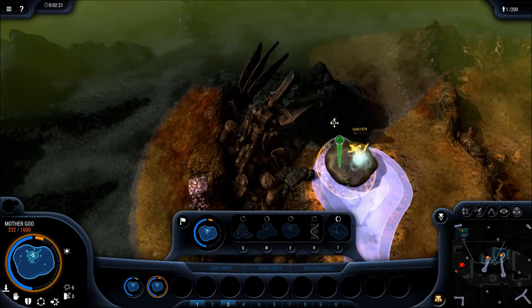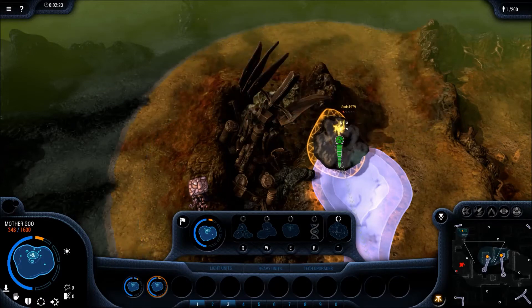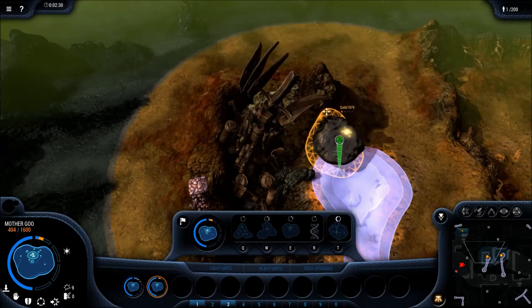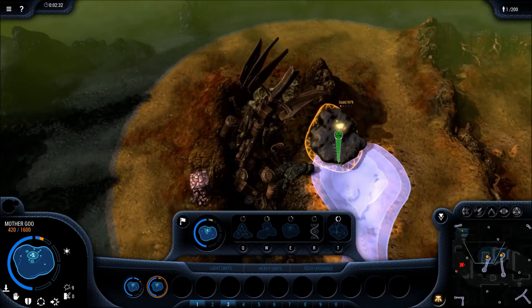Stealth radiance are really good and you'll see how I use them here. I use them to attack the main base, and I also like stealth radiance to counter units like gladius or predators for the beta — they're tank units — because I feel like radiance do a really good job against them.